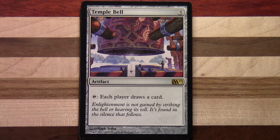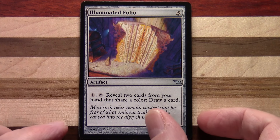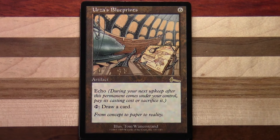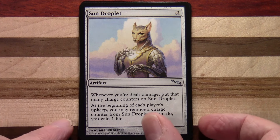Temple Bell — three to cast, this is from M11. Tap: each player draws a card. Illuminated Folio — five to cast. One, tap: reveal two cards from your hand that share a color, draw a card. Aether Spellbomb — six to cast, it's got an echo on it, so during your next upkeep after this permanent comes under your control, pay its casting cost or sacrifice it. Tap: draw a card. Sun Droplet — two to cast. Whenever you're dealt damage, put that many charge counters on Sun Droplet. At the beginning of each player's upkeep you may remove a charge counter from Sun Droplet; if you do, you gain one life.